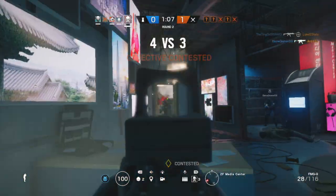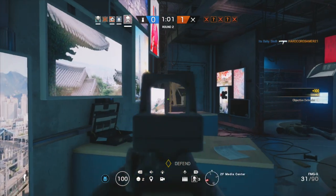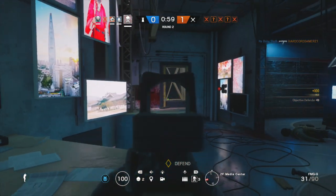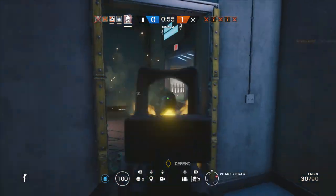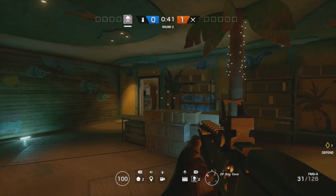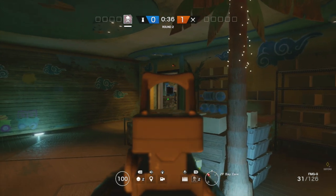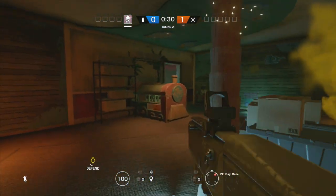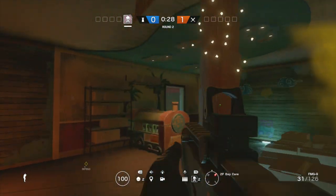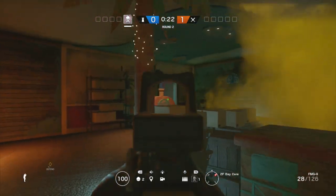From this point, hold your nerve and try to keep both canisters available for the last 30 to 20 seconds, because attackers will typically leave their push to the last seconds of the round. Let's say you're on a defensive point with a door to your right and a door to your left. When the clock hits 30 seconds, throw your canister onto the door on the right and detonate it, whilst keeping an eye on the door to your left. Then when it hits 20 seconds, throw your canister at the door on the left, detonate it, and watch the door to your right.